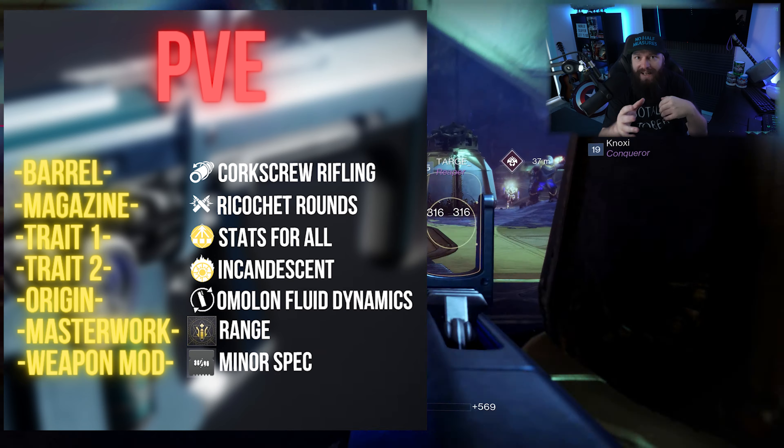Since this is our trash-mobbing weapon for carving through low-tier enemies on the way to a boss, we absolutely want Minor Spec — that near eight percent increased damage to minor enemies. Coupled with the additional damage from Incandescent, you'll be ripping through everything. If you only have upgrade materials for one enhanced perk and you're choosing between Stats for All and Incandescent, absolutely put the enhanced perk into Incandescent and you'll never look back.